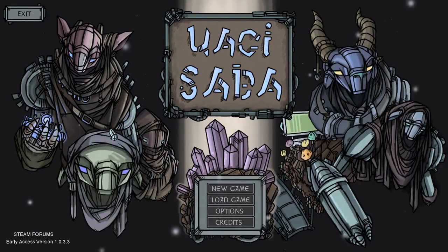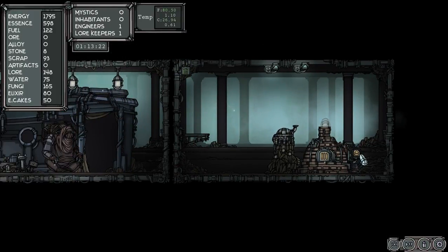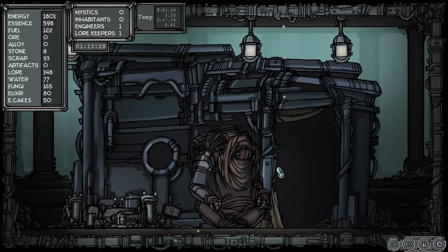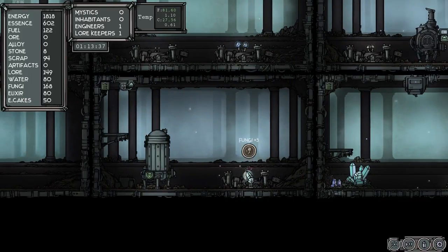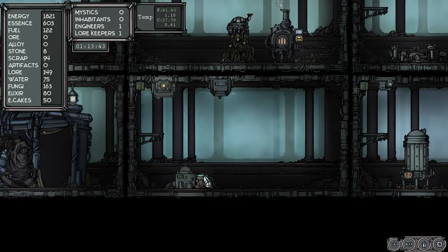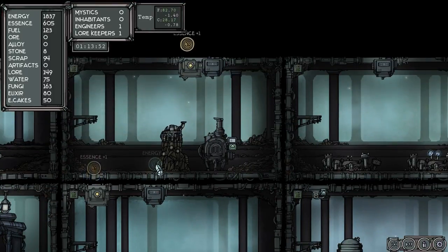Okay everybody, we're gonna play a little bit more of your Geeks Sabba all-order game. Now if I remember correctly, I've been primarily wanting to cook up more cakes. He's not very happy. We'll collect — now we have 80 elixir, I'll probably build a hatchery. Our temperature is negative 1.40 degrees.